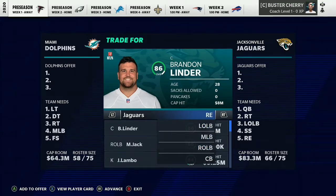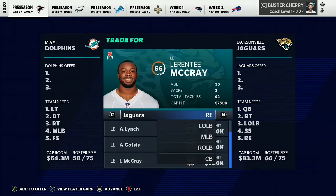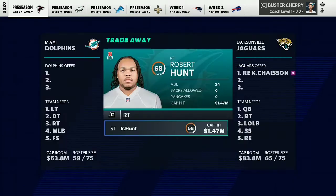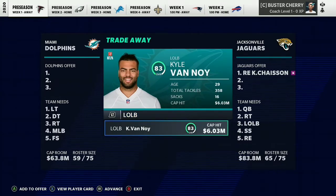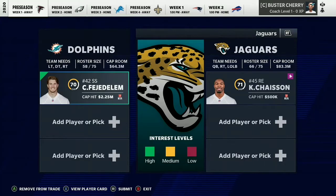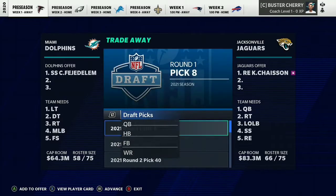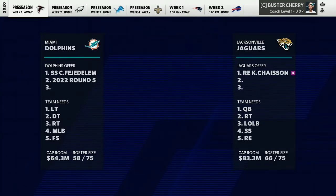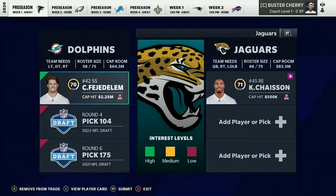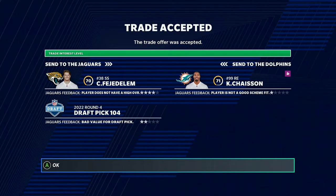Next we're going to the Jacksonville Jaguars for the first round pick — pick number 20 overall — right end Kayla Von Chase on second string. He only has normal development, but he's a rookie. A 70 overall second-string strong safety almost gets it done. Adding a next year's fourth round pick seals it: a 70 overall strong safety and a fourth round pick gets you the normal development rookie Kayla Von Chase.